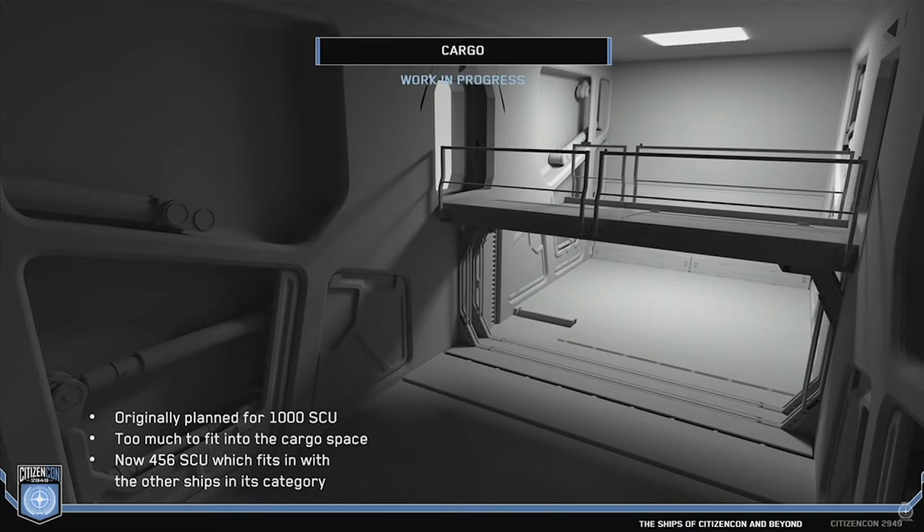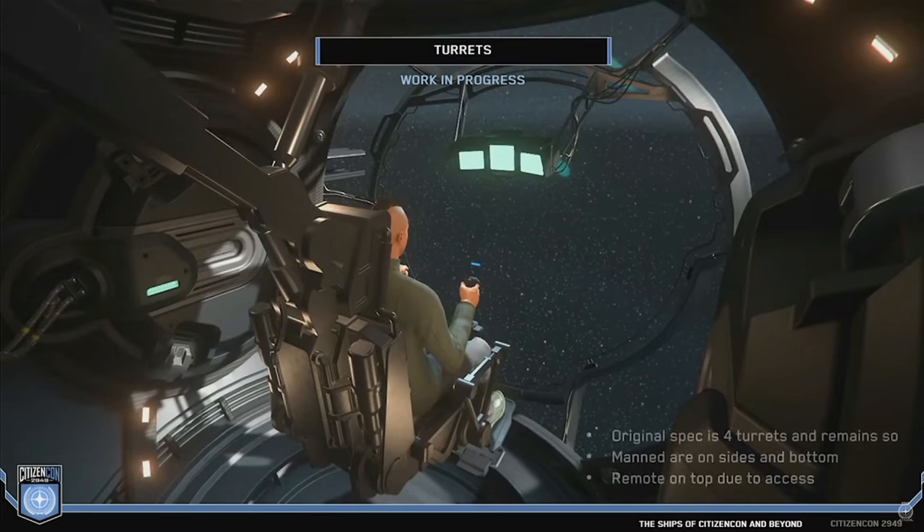The number of turrets has not changed. There are still 4 turrets, including 3 manned turrets — the side turrets and the lower turret — and a remote turret on top of the ship.